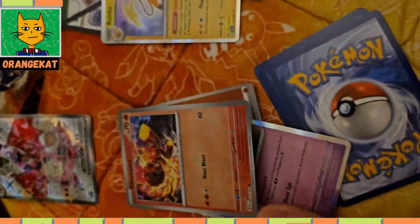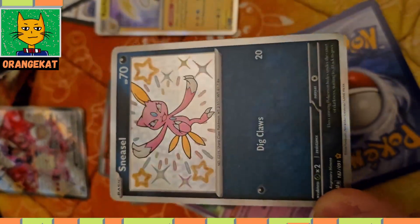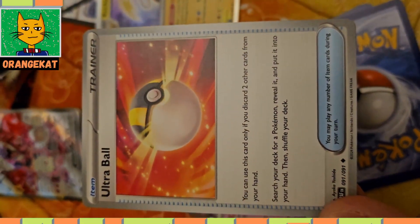Shark Dead, a fall card, a Sneasel Shiny card, another fall card, and an Ultra Ball trainer card.